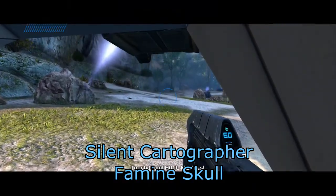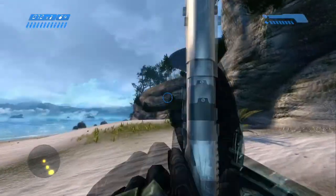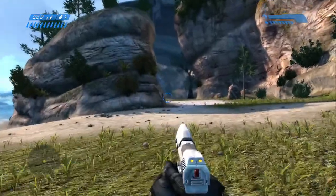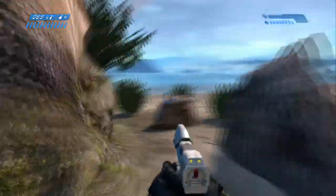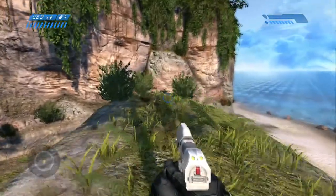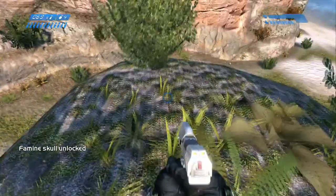Then we're going to be going to Silent Cartographer to get the Famine Skull. Right as you start the mission, just turn around and the skull is right up there where I'm aiming. We're going to take a long trip all the way around the cliff — we sped this up 400%. Go all the way to the end and the Famine Skull is sitting right there. Pick it up and you get another achievement.